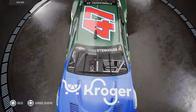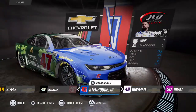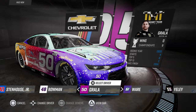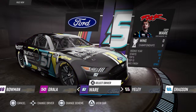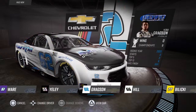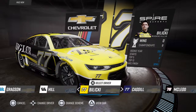The hood decal is in the right place on one of these cars and in the wrong place on the other. Alex Bowman — they got the Best Friends car in here. I'm gonna have to start racing soon because I'm literally gonna run out of time. We've got the rest of these back-of-the-pack guys back here.